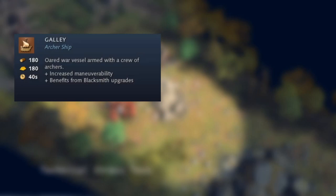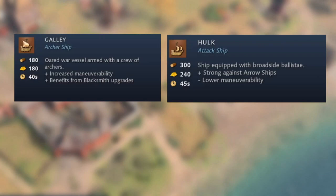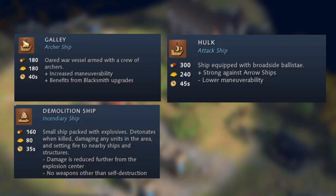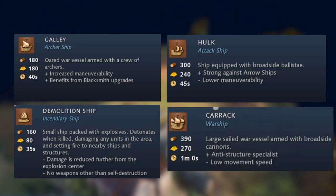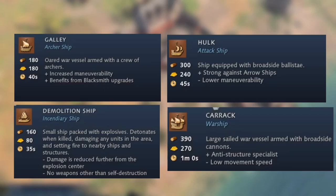The archer ship is an oared vessel with a crew of archers — high maneuverability and benefits from blacksmith upgrades. The attack ship (hawk) is equipped with broadside ballistae, countering archer ships but with low maneuverability. The incendiary ship is packed with explosives, detonates on contact in an area of effect — the ship is lost after use and has no other weapons. The warship (carrick) is a large sailed vessel armed with broadside cannons, an anti-building specialist but slow-moving — similar to cannon galleons in Age of Empires 2.